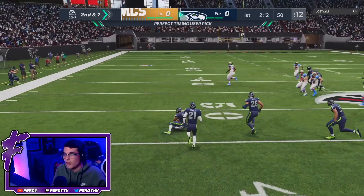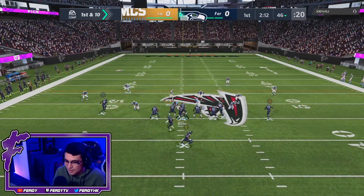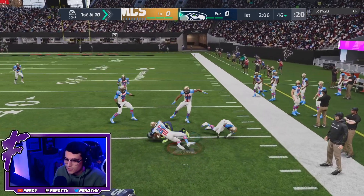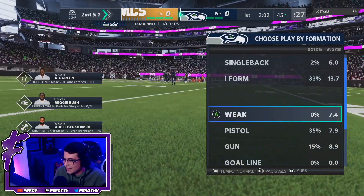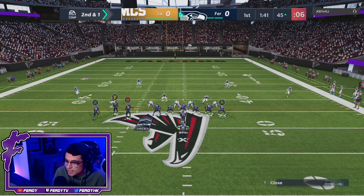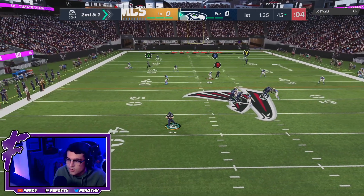I want to feed AJ Green. Let's get him open — good block, cut up field AJ, you're a fighter! He would have fallen forward too if that second guy didn't drag him back. I don't like the corner — let's put him on a little zig route. He should be able to sink below the zones and get wide open. He got pressed really hard — AJ Green, what are you doing?